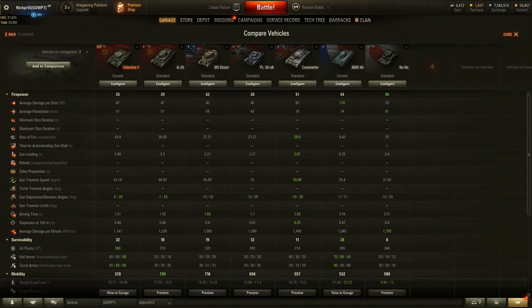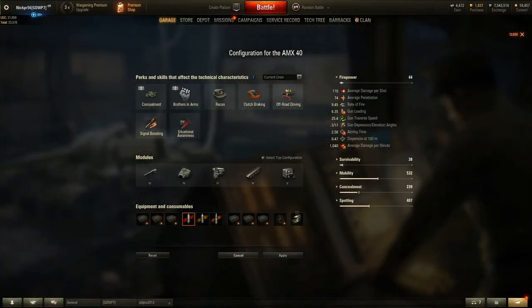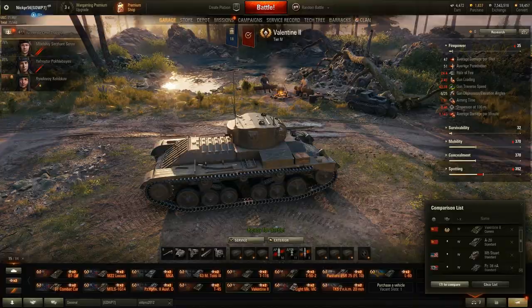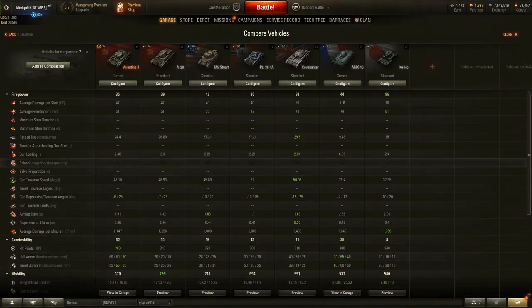That is nowhere near the AMX's 110 or the Keyhose's 70. The AMX 40 is using the 75mm gun — that's my personal AMX 40, I probably should have configured it to be standard, but that's why that's so high. It has average penetration of 51, same as the A20. Not the worst, not the best. The Keyhose has 81 standard, 74 for the AMX, 78 for the Coventar. Rate of fire is 24 — also not the best, but not the worst.